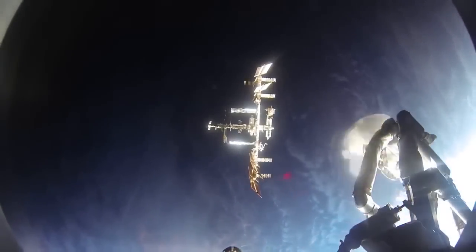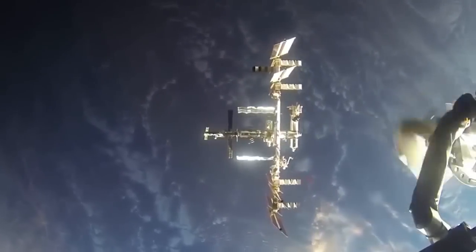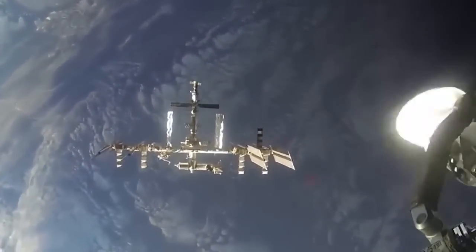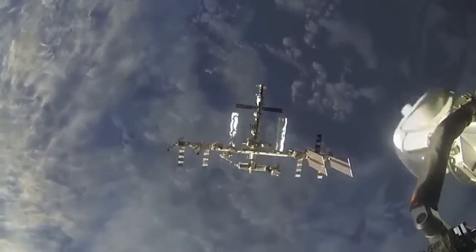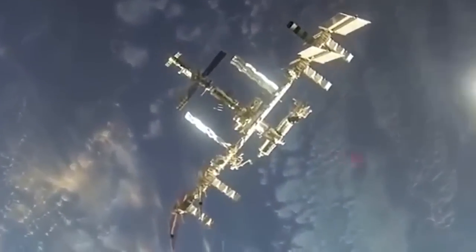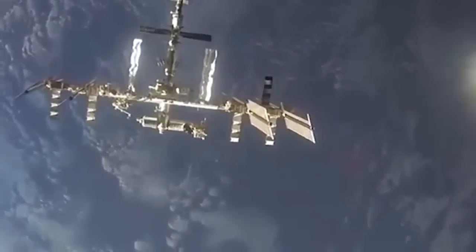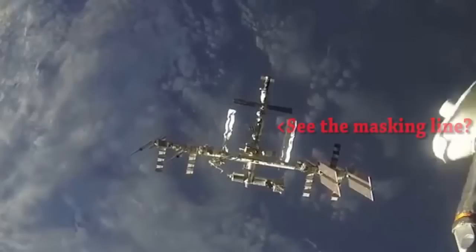Still notice how the lighting source is from the bottom and below, but look — you can see the sun is to the bottom right corner of the planet. Why isn't the right side of the station lit up? We're all CG now. You can actually see the masking lines around the station — it's very faint, but you can see it. If you pause it, you can see the straight lines. And actually you can see an error coming up right here in the CG. The tiny little panel is having a hard time processing — it wants to disappear and goes opaque. You see a little bit of it and then it totally disappears. Here's that masking line I was talking about and the missing panel.